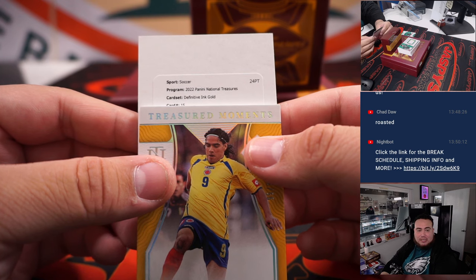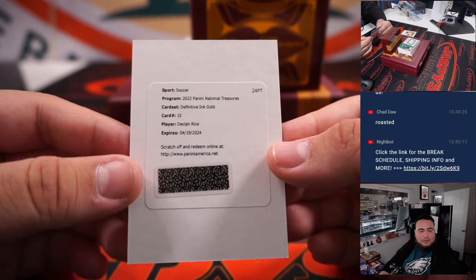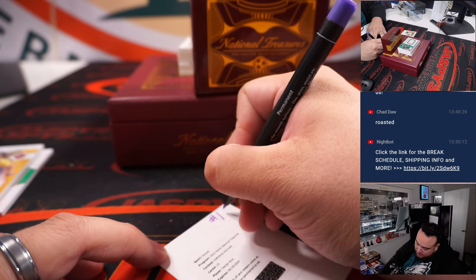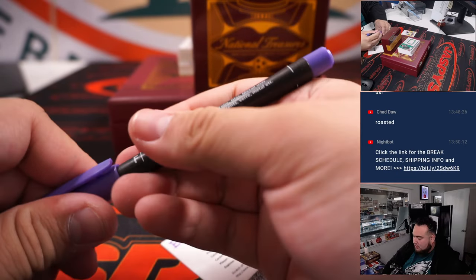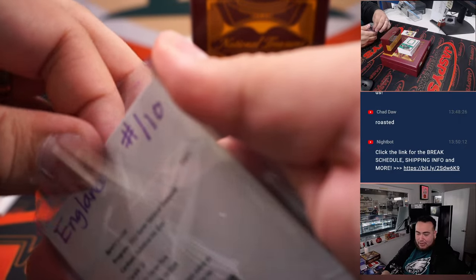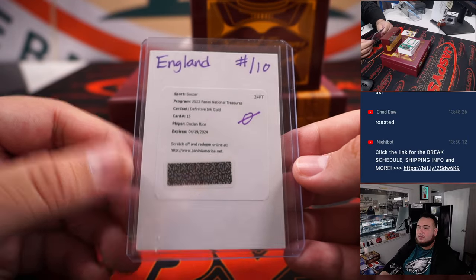Card number 15 — it is Declan Rice. That is for England, out of 10 gold, so that is part of the RMB. Numbered to 10, this one is number zero out of 10. It's actually spot zero — that's going to Anthony. So that's pretty nice right there — a Declan Rice Definitive Ink Gold numbered 0/10 for England.